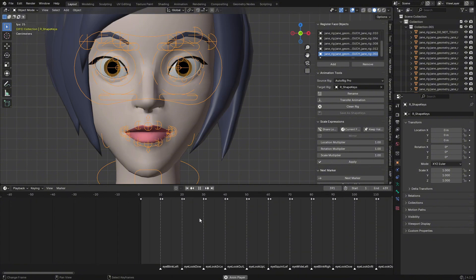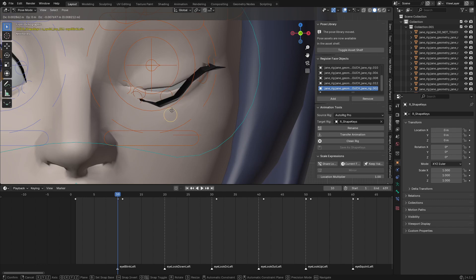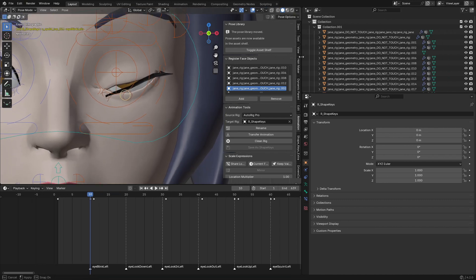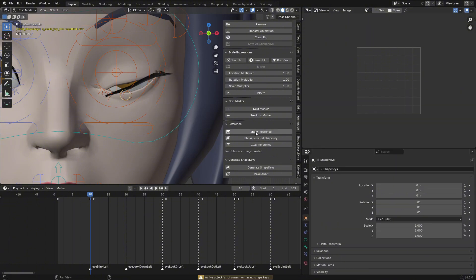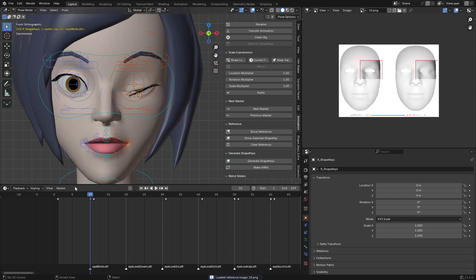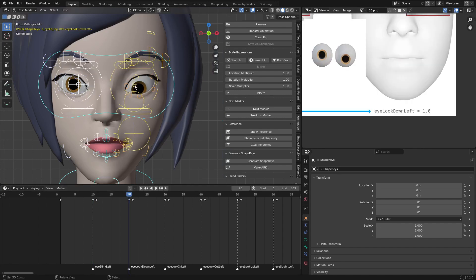Let's go to Pose mode, go to Eye Blink Left, and here I can manually tweak the eye blink to make the eye close properly. Or we can change from the Timeline to the Image Editor and click Show Reference. You can see it will show how the shapes are supposed to look — it shows it's supposed to blink like this. Eye Look Down shows how you are supposed to look down.